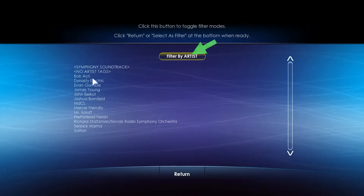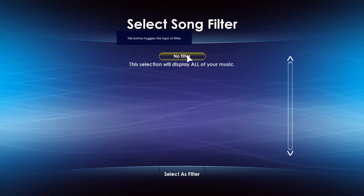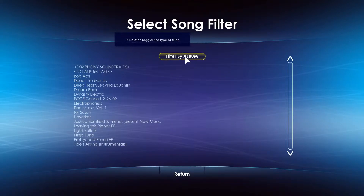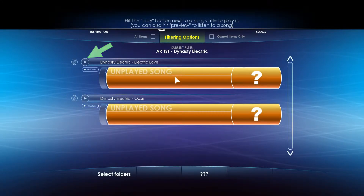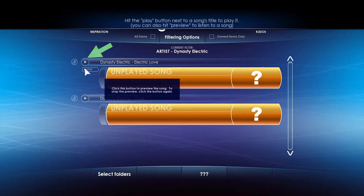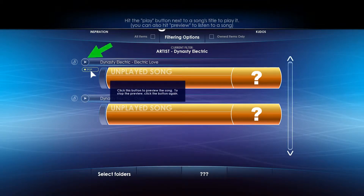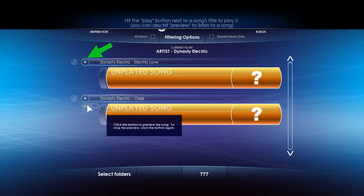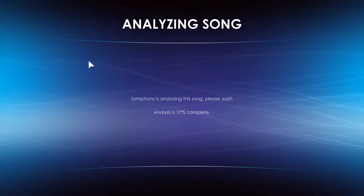For now let's play a song. You can use filters to quickly access your favorite songs. I'm going to filter — these are the ones that were pre-packaged. We are going to do Dynasty Electric. You can filter by artist, album, or no filter. Let's preview 'Electric Love' — that sounds pretty groovy. I prefer this one, let's play it. You can also hit preview to listen to a song, but let's just get into the game.